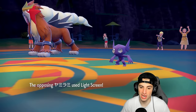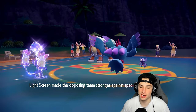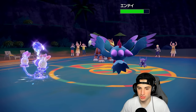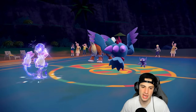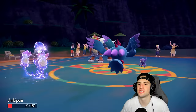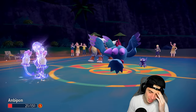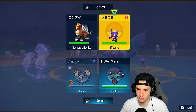Any status moves or screens, Sableye can Encore me — and this thing's just gonna be straight-up screened up. We don't like screens, we've gotta get Aurora Veil out. Shadow Ball comes out doing about nothing, and Triple Axel misses! Ambipom takes a Fire move, we wasted our Tera, and Sableye gets a burn on Ambipom.